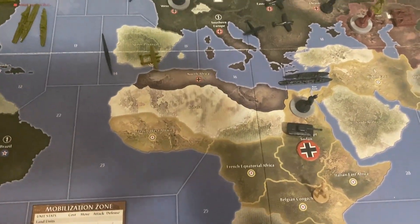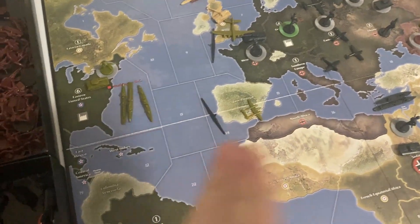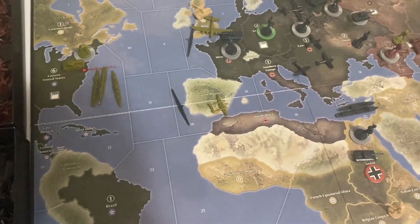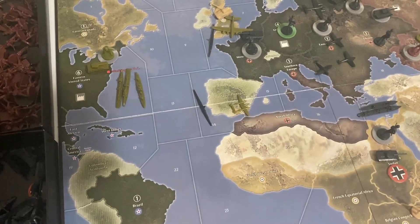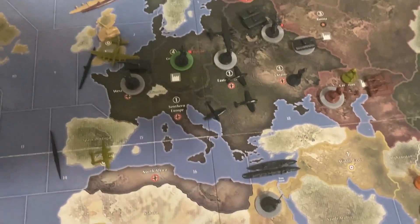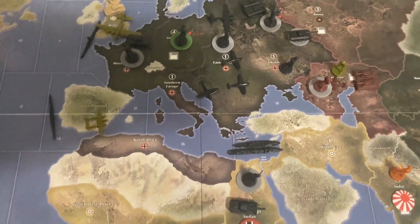The US also brought in a bomber to the UK, built some destroyers, and took a German sub out — losing a destroyer but well worth it to clear the seas. As the US, I need to get the Atlantic Ocean open and start sending troops to Europe as soon as possible, getting the Brits involved as well.